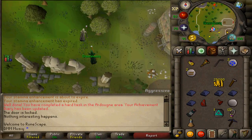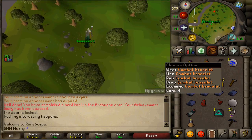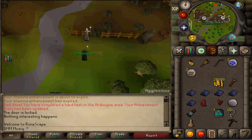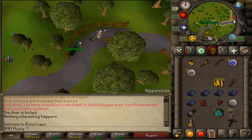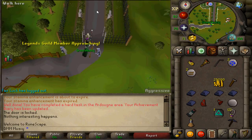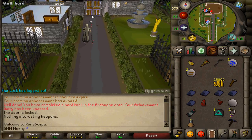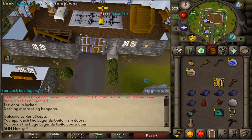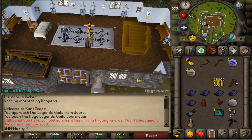Now it's time to charge your Skill Necklace or Combat Bracelet. Enter the Legends Guild, open the door, and use the uncharged Combat Bracelet or Skill Necklace on the totem pole to charge it. Give it four charges to complete another task.